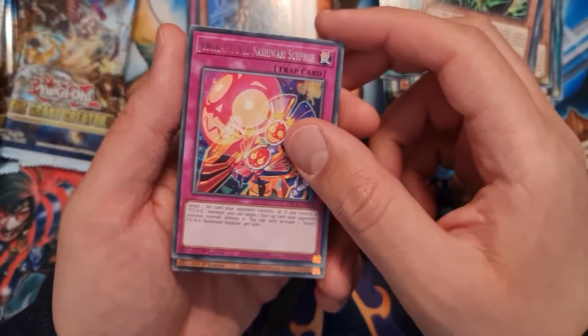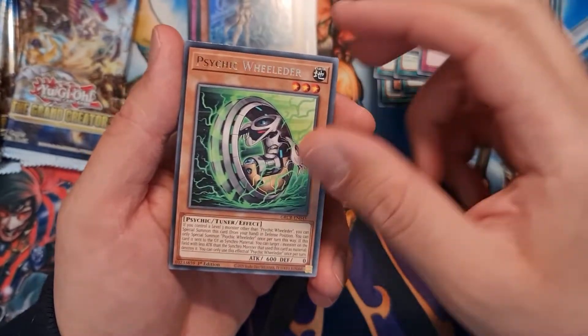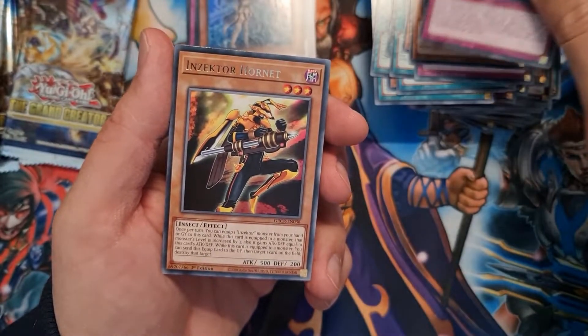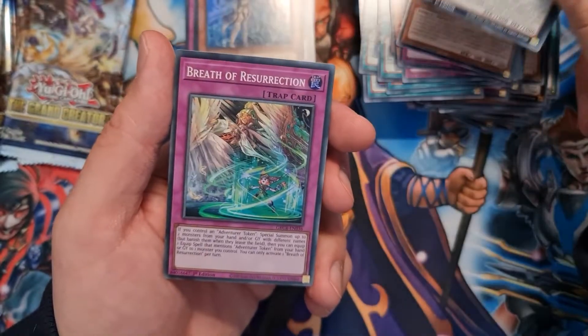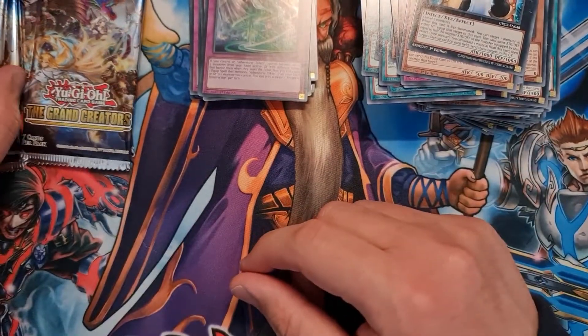Psychic Tracker, Jewelry Punk Nashiwari Surprise, Psychic Wheel Leader, Thunder Discharge, Insect Hornet, Exer Beetle, and a super rare Breath of Resurrection again. Off to the last round.